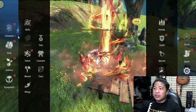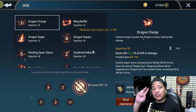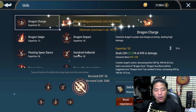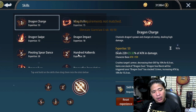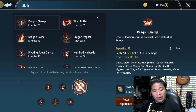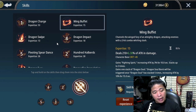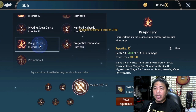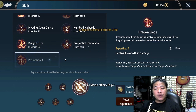Let's go ahead and go to the skills. I classified the skills into two types: one for damage and one for defense. What we have for damage are: Dragoon Charge, Wing Buffet, 100 Halberds, Dragon Fury, and Dragon Siege. Dragon Siege is definitely a damage type skill as well. So that's what we have for damage.